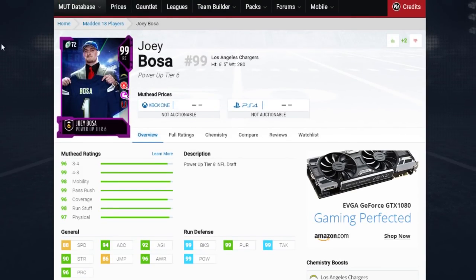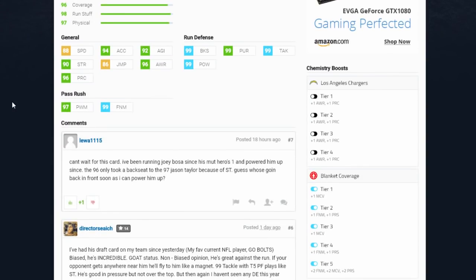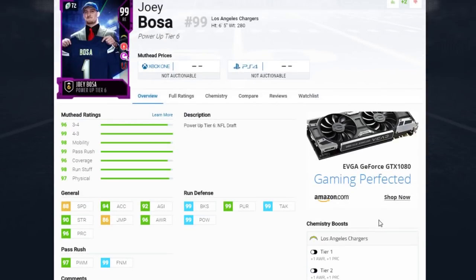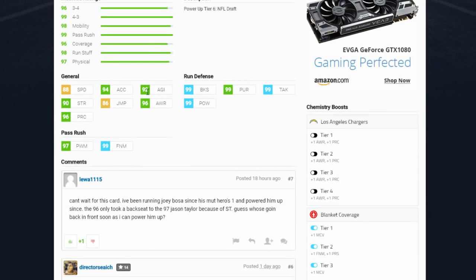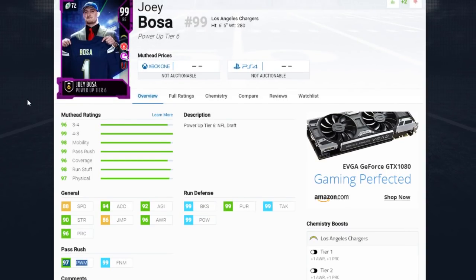Here is Joey Bosa. He adds the physical front chemistry, which he did not have, to already his blanket coverage. We do have him maxed all the way out. With Unfakeable, he comes in at 88 speed, 94 acceleration, 92 agility, 90 strength, 86 jumping, 96 awareness, 96 play recognition, 99 block shed, 99 pursuit, 99 tackle, 99 hit power, 99 finesse move, and 97 power move. If you combine him with other motivators, he will definitely become even better.